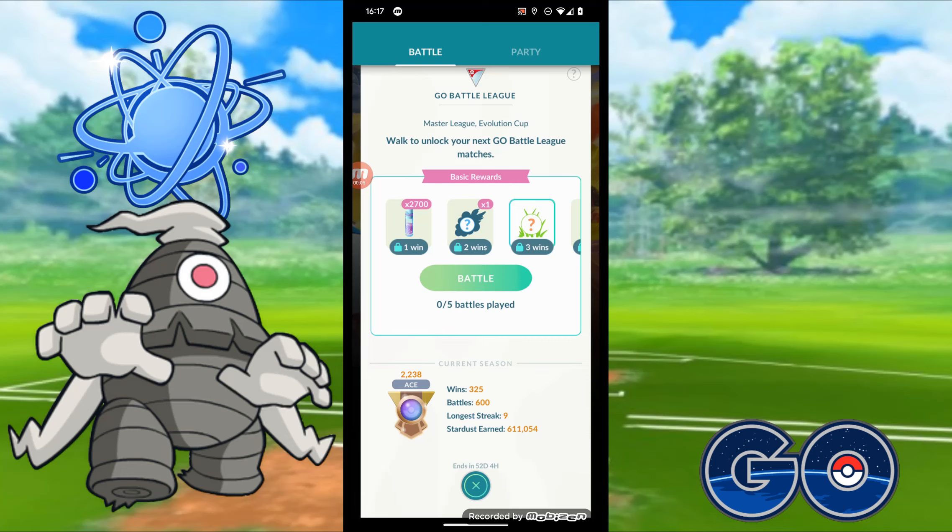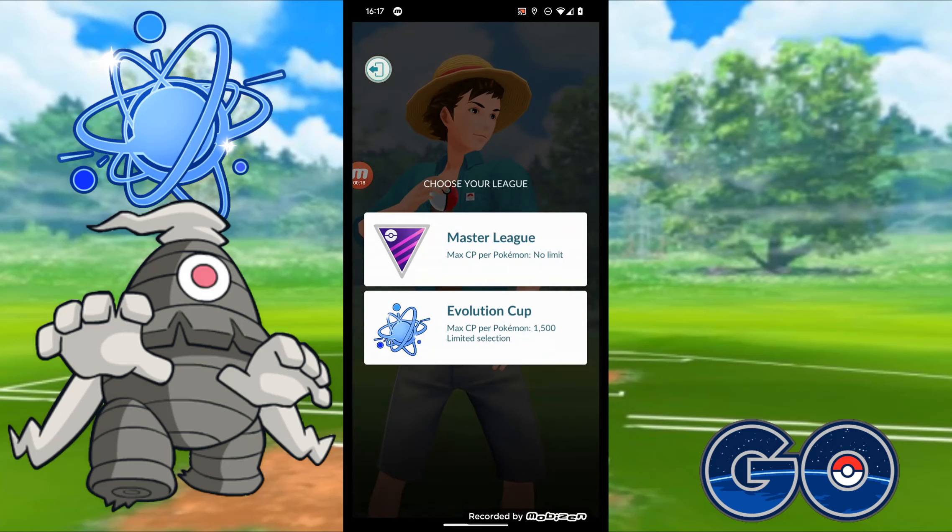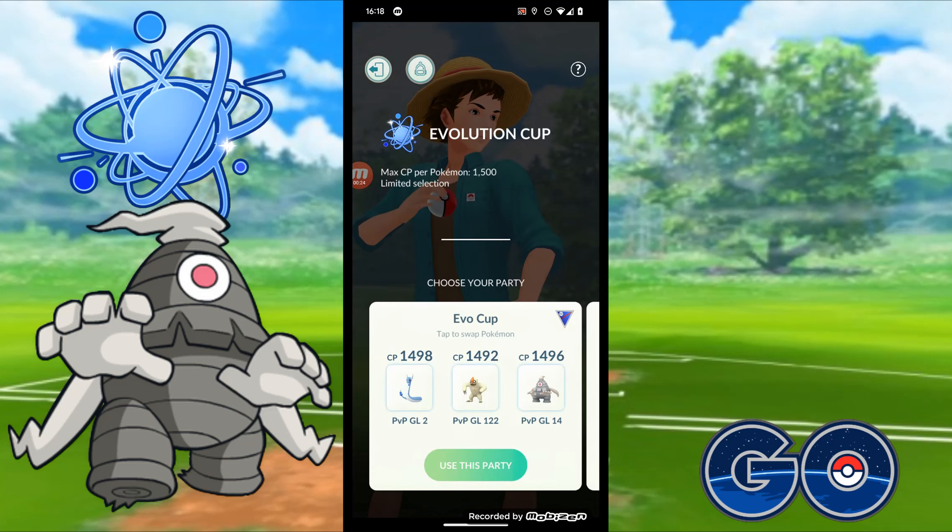G'day and welcome to another Pokemon Go video. If you're new to the channel, hit that subscribe button down below. Otherwise we're going to jump into some battles. Currently sitting in Ace Rank 2200 range, so probably about where a majority of people are sitting. The leagues that we've got open are the Master League and the Evolution Cup, and we're going to jump into the Evolution Cup.